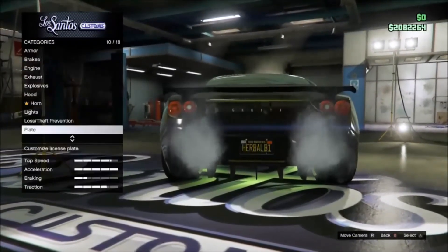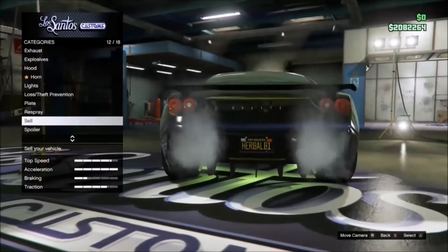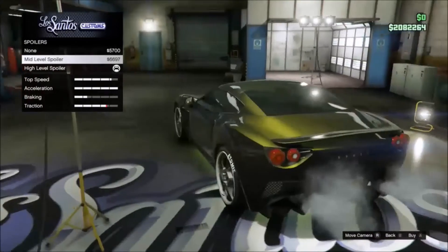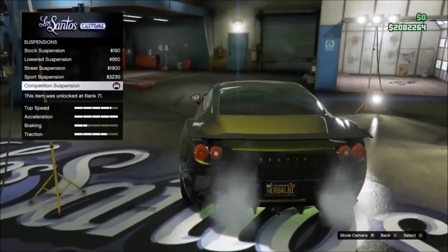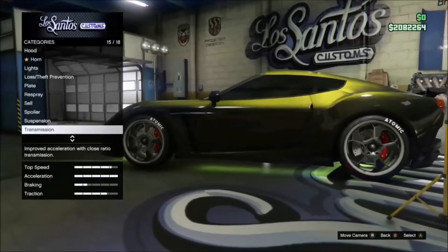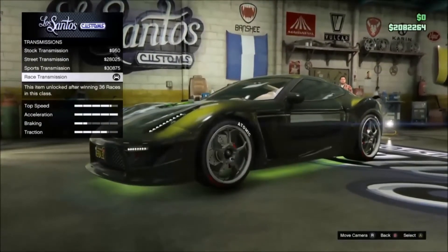Then obviously you have your number plates — which we all know about. Debris spray — we'll go to there, see what it's worth: 263,000. Then on your spoiler, you start off with the standard one — I quite like that one actually. Then you've got your mid-level spoiler and your high-level spoiler. Then you have suspension — quite a considerable difference from one end to the other.